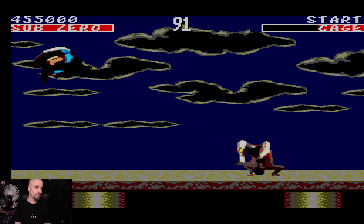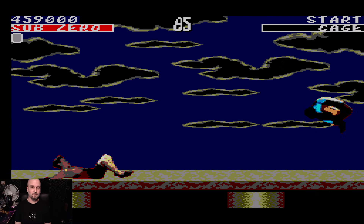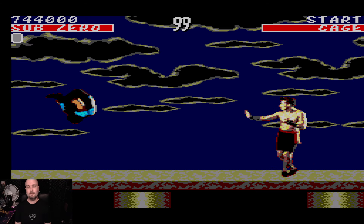The trick I'm doing here is actually the baseline tech for defeating any character in the game: just jump back, if they throw a fireball duck, jump forward, jump back, jump forward, kick. You do this on the arcade, you do it on any version.